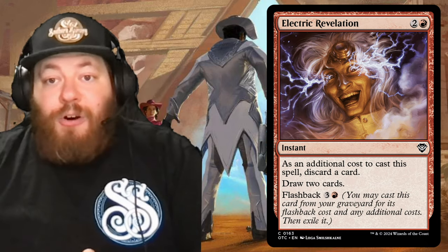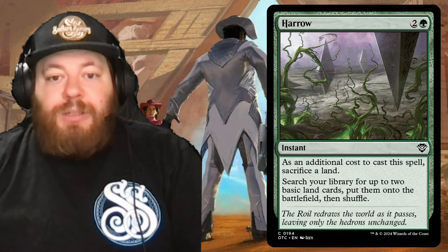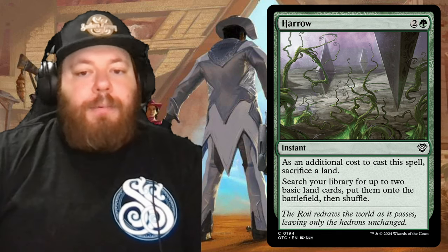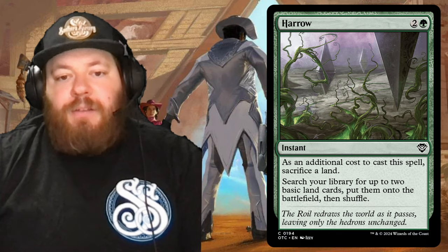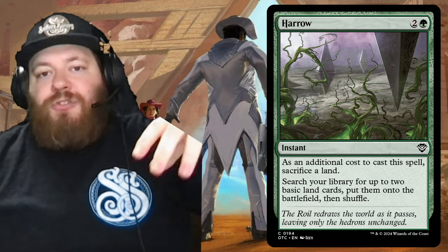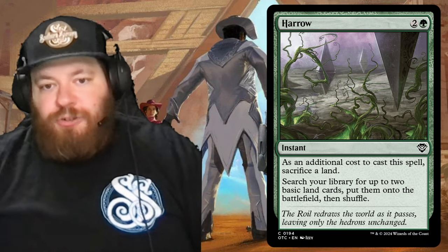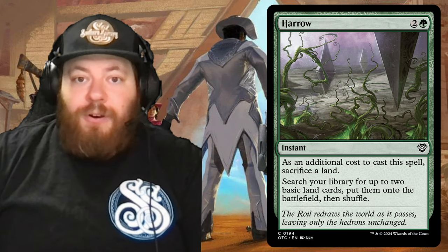Then Harrow — two and a green for an instant. As an additional cost to cast this spell, sacrifice a land — land in the graveyard trigger. Then search your library for up to two basic land cards and put them on the battlefield tapped. A double whammy: you're getting rid of a land triggering graveyard abilities, then getting two lands on the battlefield — two more landfall triggers. Just a great card.